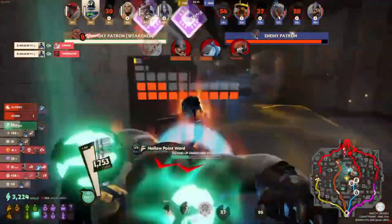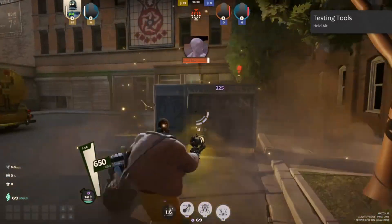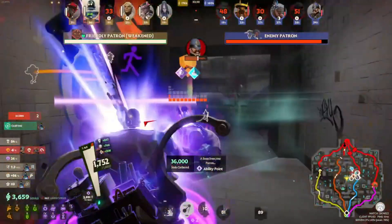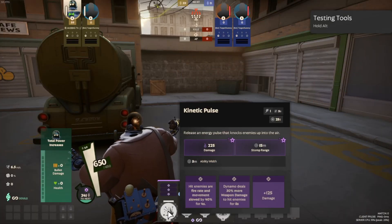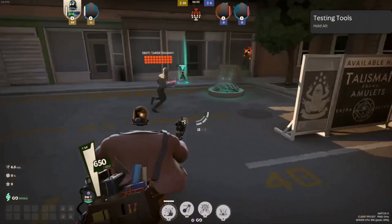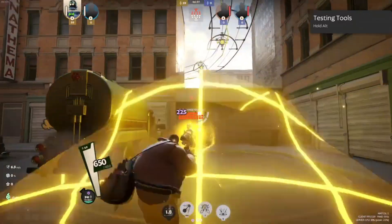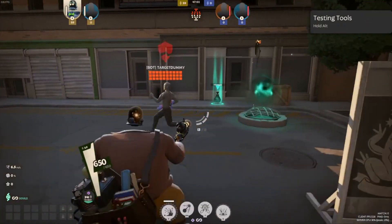The first thing we got for Dynamo is his Kinetic Grasp, also known as the Stomp. This goes over obstacles, knocks your opponent in the air. Once you upgrade it, it applies movement slow, gives you extra damage versus them, and can do more damage in general. You get it every 25 seconds. It hits multiple people and it's 5 meters wide. I do a punch follow-up sometimes, but that's up to you.